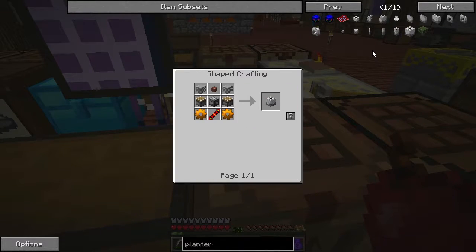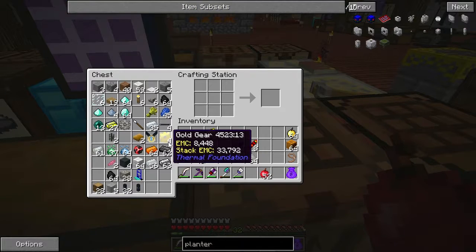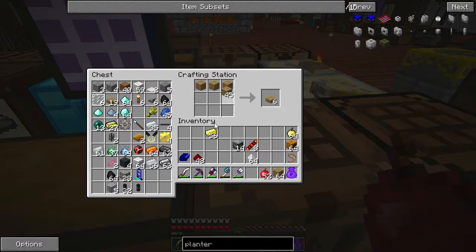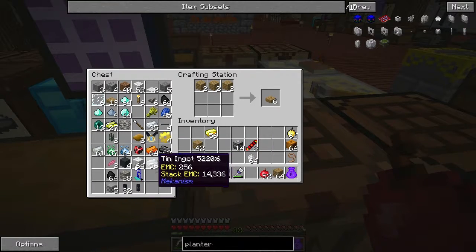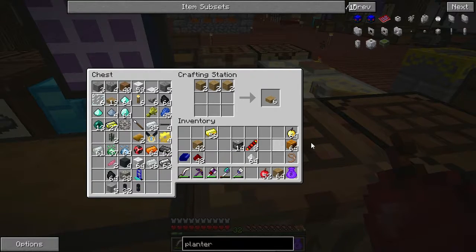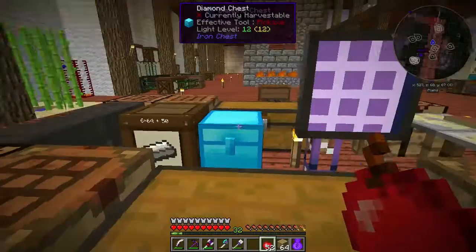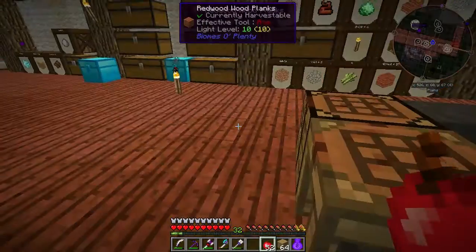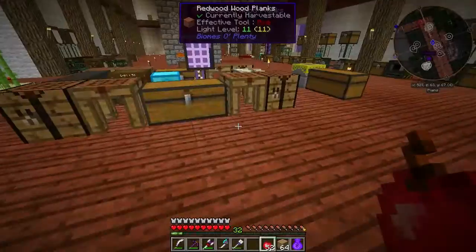Let's make a few of these — there we go. Plump plots. Pistons are easy to make as long as you've got the wood, which I do. So we have wood, and then we need iron bars. Where did my iron go? Tin, steel... how have I lost a stack of iron ingots? That's ridiculous. All right, back we go. I don't know how I've done that — I've lost a stack of iron ingots.